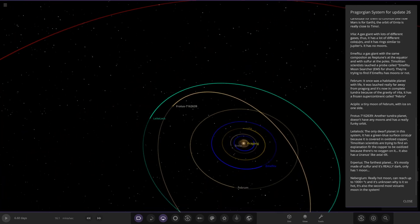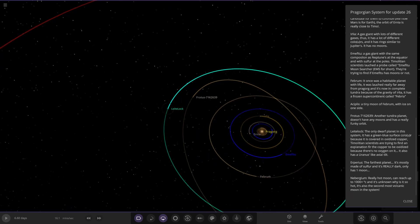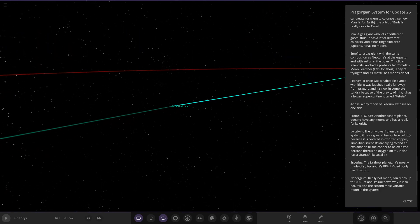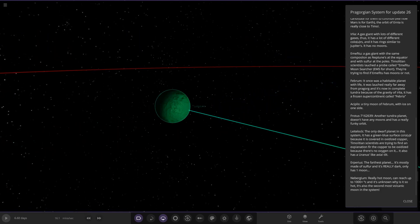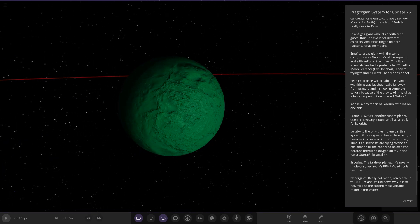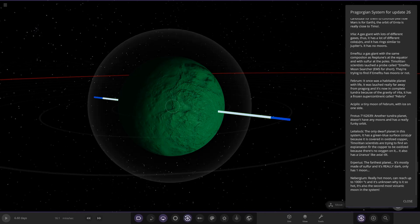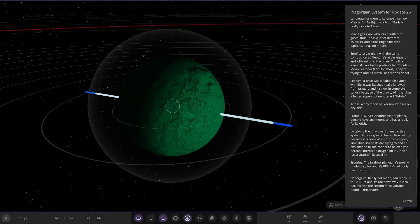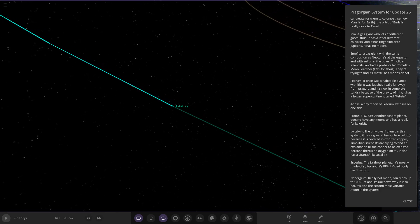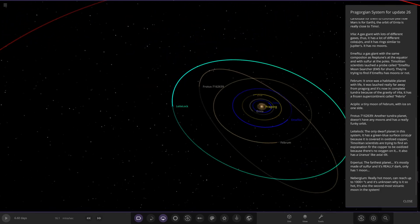Coming up to the last ones in the system — we've got Letty Locke, the only dwarf planet in the system. It has a green-bluish surface color because it is covered in oxidized copper. Timoleon scientists are trying to find an explanation for the copper to be oxidized because there's no oxygen on it. It also has a Uranus-like axial tilt — tilted on its side. That'll create that weird Uranus effect on its seasons, where the north and south poles will be the hottest and coldest areas.